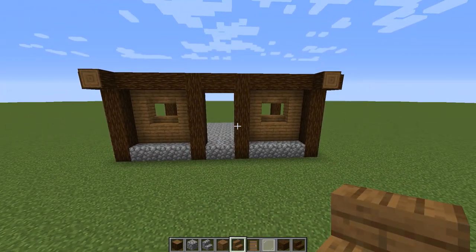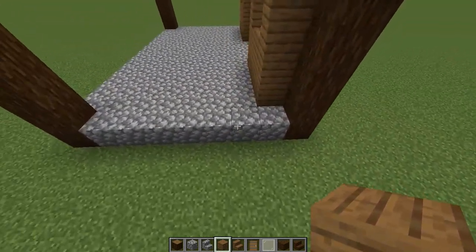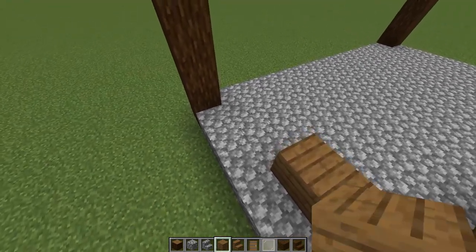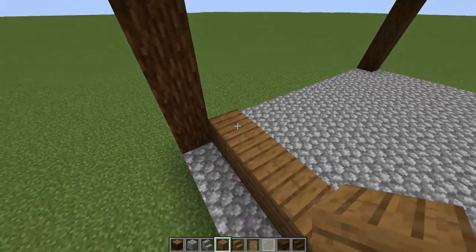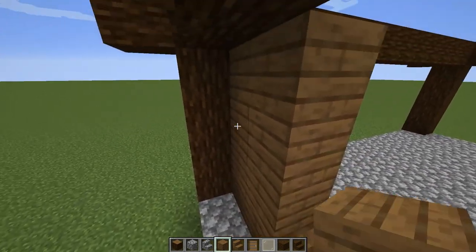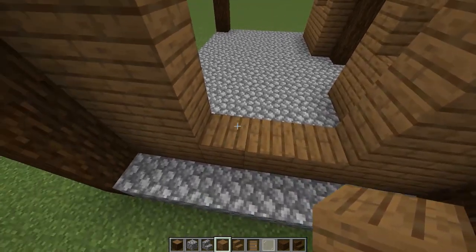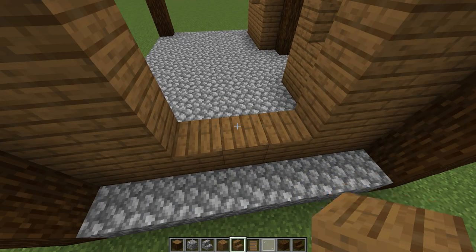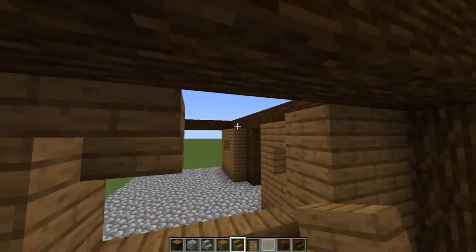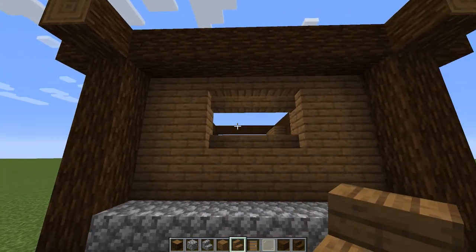Let's go around to the left side and complete this wall. Coming off the side, count six over and up on the sides, two in, so there's a three-block opening. Switch to your stairs: three on the bottom, three upside-down, so you have a total three-block opening window.